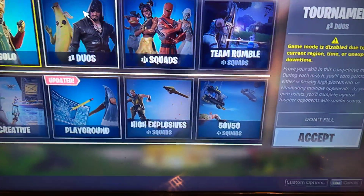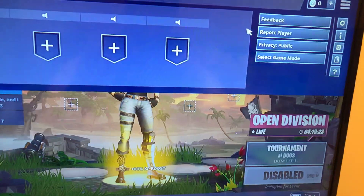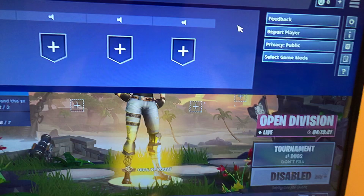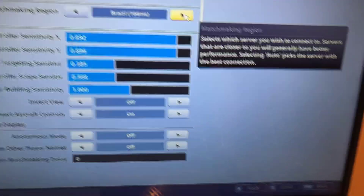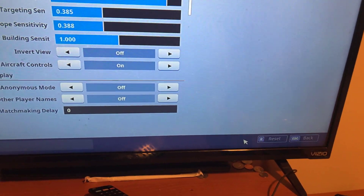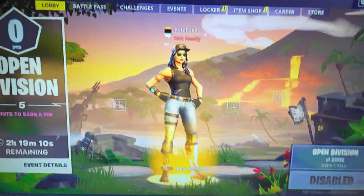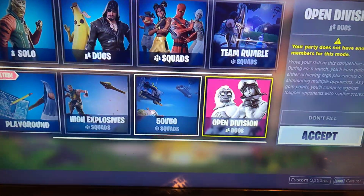You can see that the cup has disappeared — the cup is completely gone. So what you want to do is go up to the top right, hit Settings, switch all the way to Brazil, hit Apply, hit Back, and you have the cup. It'll be right there.